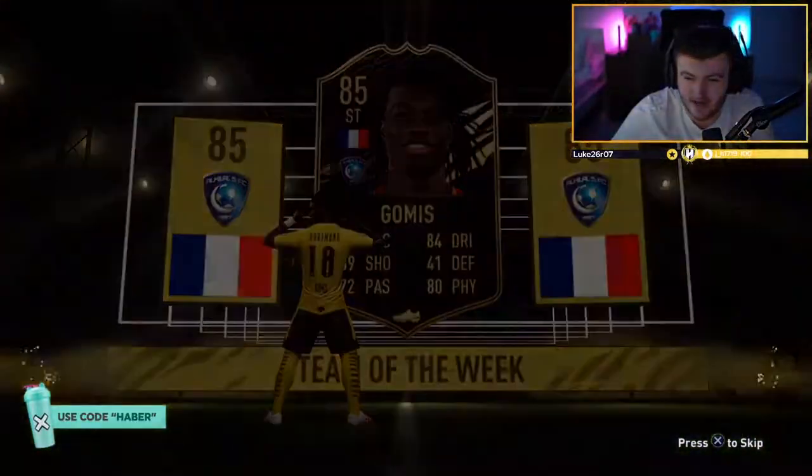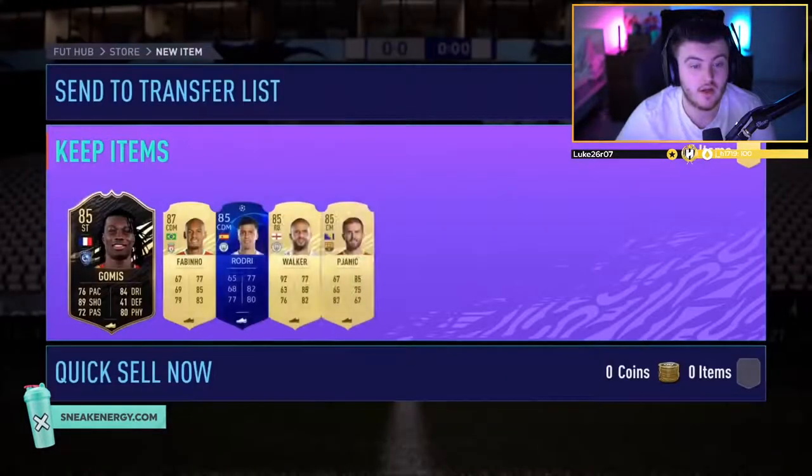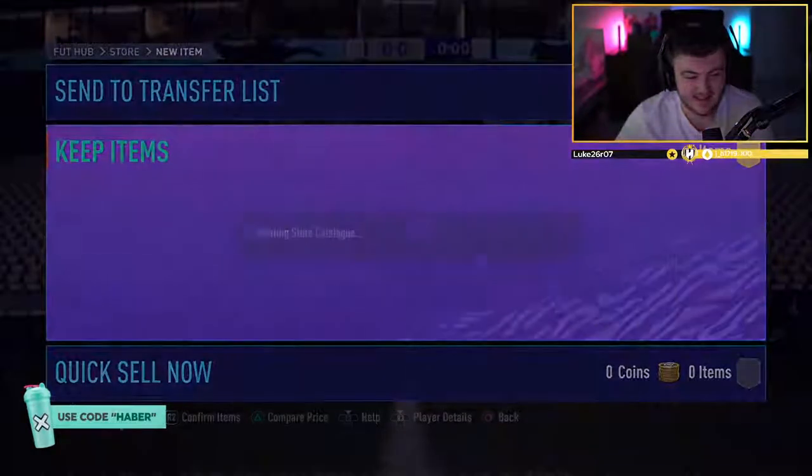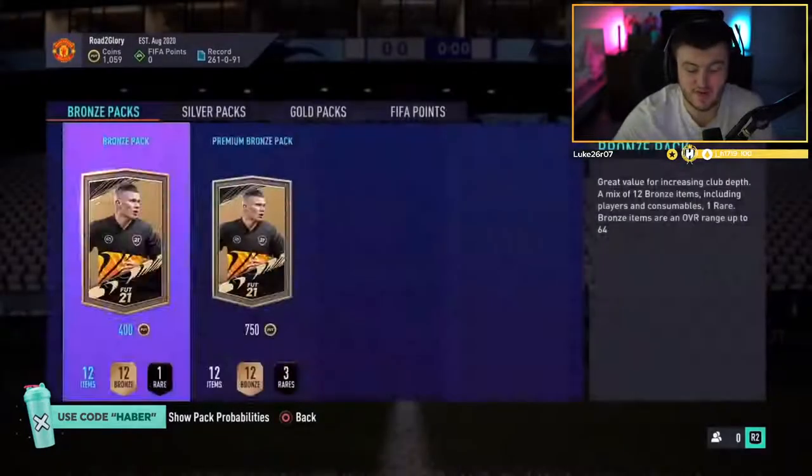Informs are so inflated right now due to the latest SBC, the party bag. We got Fabinho, an 85 Inform, and then 3 x 85s. Kyle Walker's alright if you need him in the team, but that's not great, sadly. That is unfortunately a bit of an L.